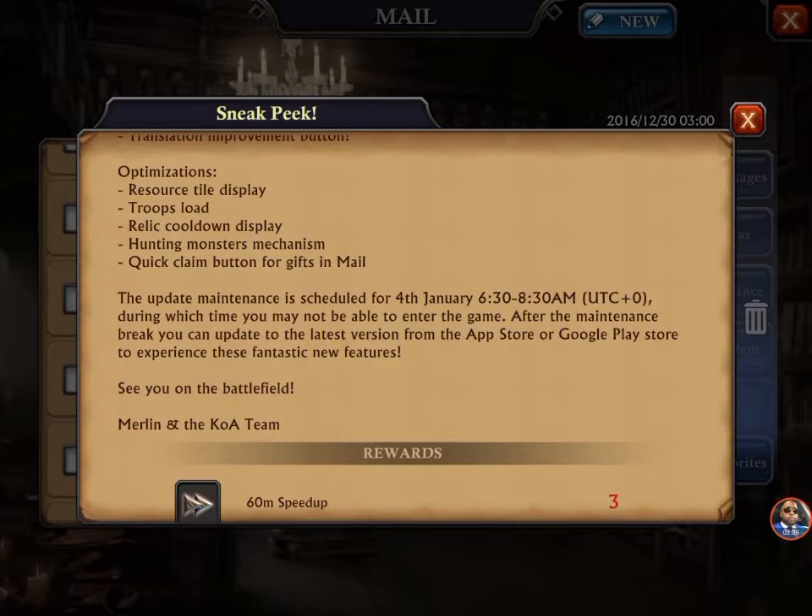They've got a quick claim button for gifts and mail, which is definitely needed because having to click through every single item takes a lot of time and is tedious. Also, this update comes out tomorrow between 6:30 and 8:30 AM — I'm thinking that's Eastern time.